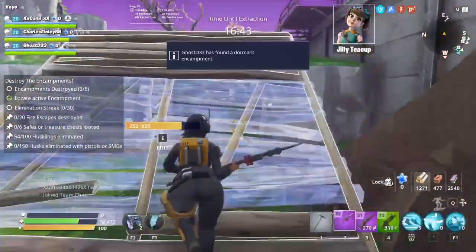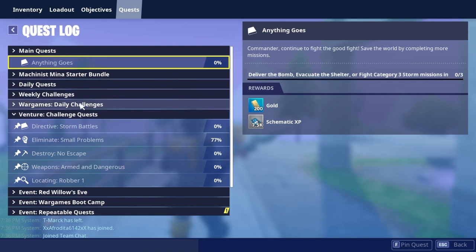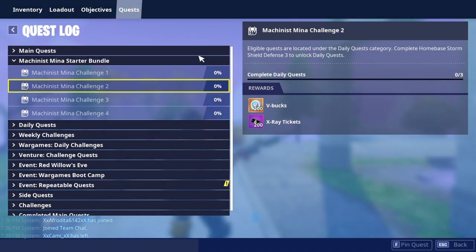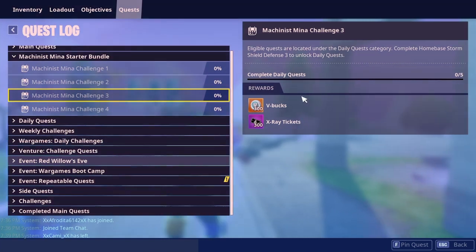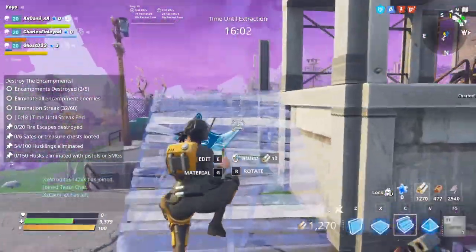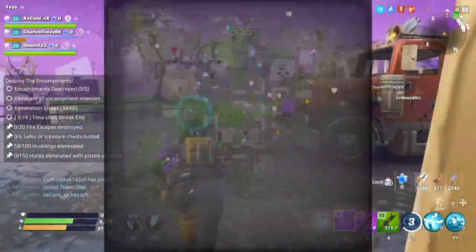If you guys do get the starter pack, you get a thousand V-Bucks and also free Save the World. For the completed mission reward, just do a daily quest and you get 100 V-Bucks and 100 X-Ray Tickets. I'll show you guys what you can do with X-Ray Tickets after this mission. If you complete three daily quests you get 200, five gets you 300, and seven gets you 400 X-Ray Tickets.